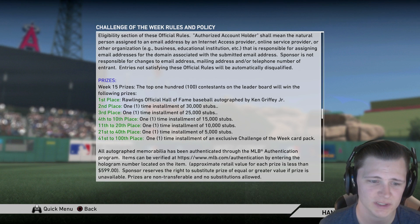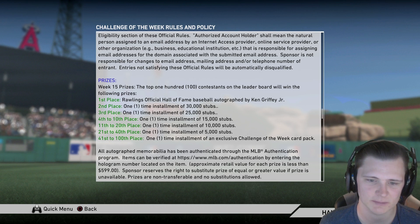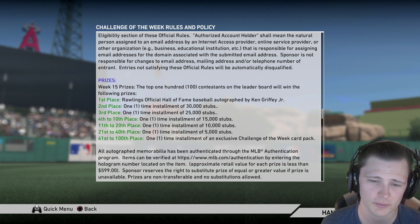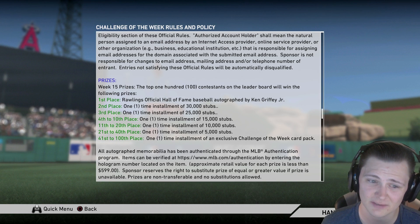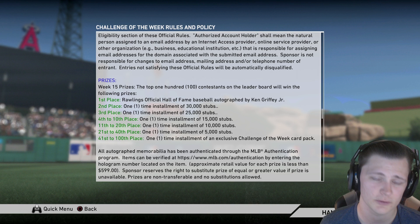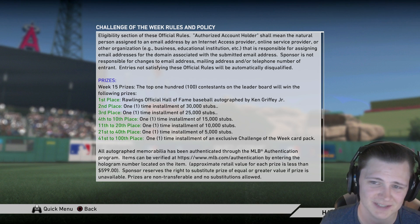If you go through the rules and down to prizes, here's what it shows: first place gets a Ken Griffey Jr. autograph signed baseball, second place is 30k stubs, third place is 25k stubs, fourth through tenth is 15k stubs, eleventh through twentieth is 10k, twenty-first through fortieth is 5k stubs, and forty-first through one-hundredth gets an exclusive Challenge of the Week card pack.